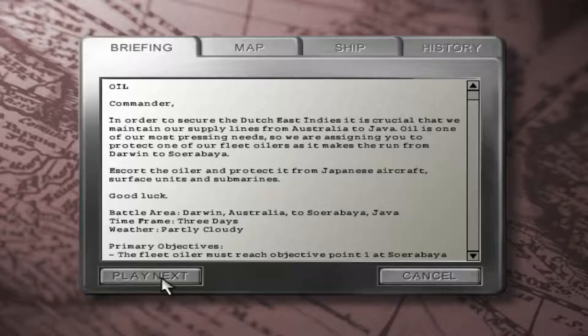So now, our task: in order to secure the Dutch East Indies, it's crucial that we maintain our supply lines from Australia to Java. Oil is one of our most pressing needs, so we're starting to protect one of our fleet oilers. It's making a run from Darwin to Sumbroya. Escort the oiler in particular from Japanese aircraft, surface units, and submarines. Good luck.